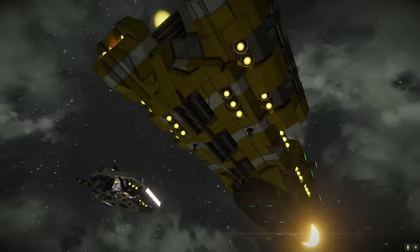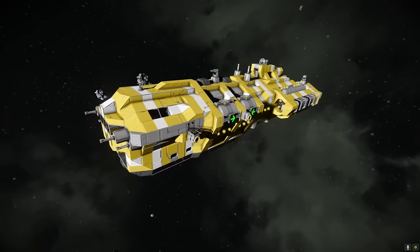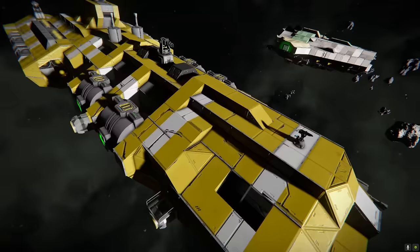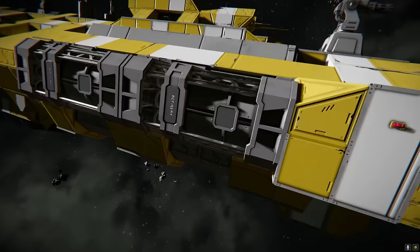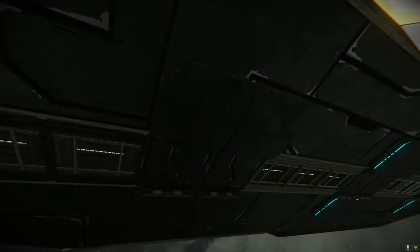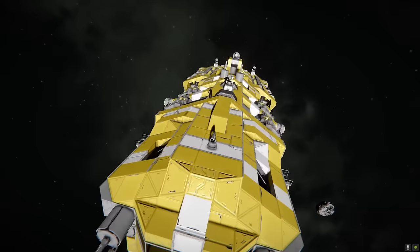It has many exposed systems making it quite vulnerable, but large refining, assembling, and gas production facilities have been installed allowing it to work independently for long periods of time. Excellent demonstration of lore knowledge — this does indeed look like a TFK ship, which wasn't actually one of the criteria, but it looks absolutely beautiful. Very reminiscent of the TFK style. Obviously we've got the yellow paint job and a basic point defence grid. This is bang on something the TFK would build and it makes sense from a lore perspective as well.